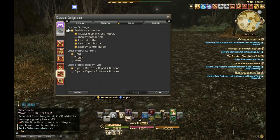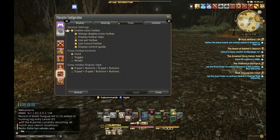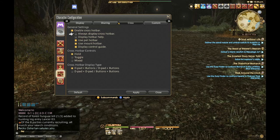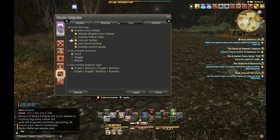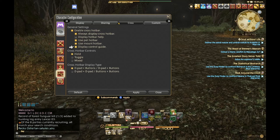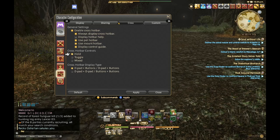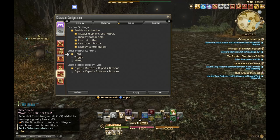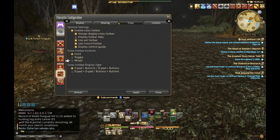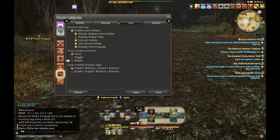The cross hotbar section is really what drives the controller setup. You can enable the cross hotbar, always display it, or hide it when you're not in need of it. You can display crossbar help, the pet hotbar, the mount hotbar for skills and abilities, and the controller guide. Importantly, at the very beginning I alluded to three actual types of ways you can use a cross hotbar: hold, toggle, and mixed. I tried all of them, but ended up going back to hold because I liked it most. Hold means you hold it down and when you release it, it's off.